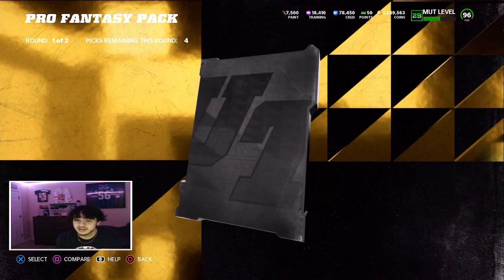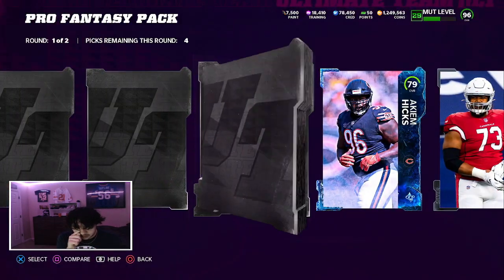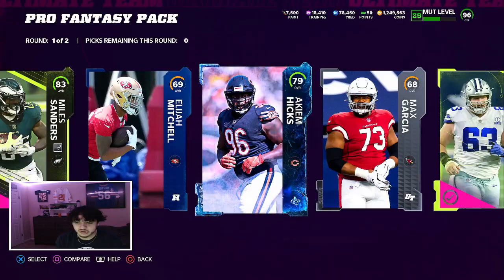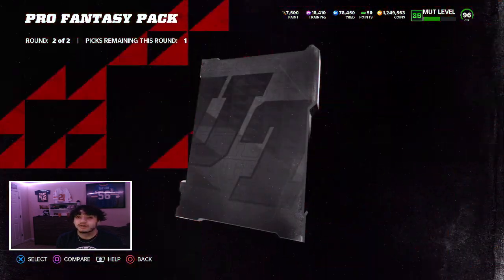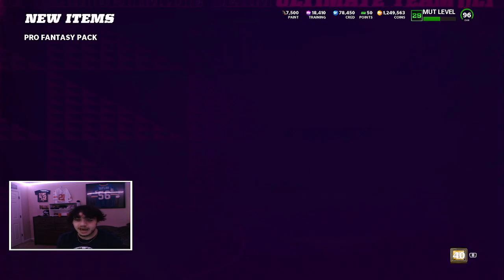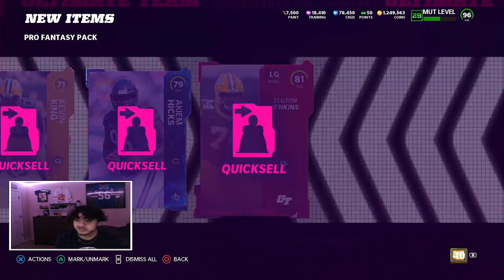Throw me Sean Taylor LTD - I'll be so happy. Nothing good so far. I pulled a red accessory - I know it's nothing crazy but red accessories are so rare. Could have been Randall. Last one is a power-up again - that could have been Randall. We'll pick 81 Elton Jenkins. Quick sell, let's do some re-rolls.